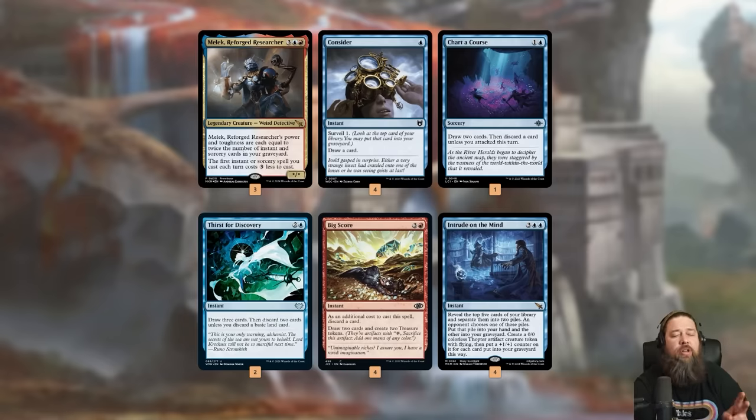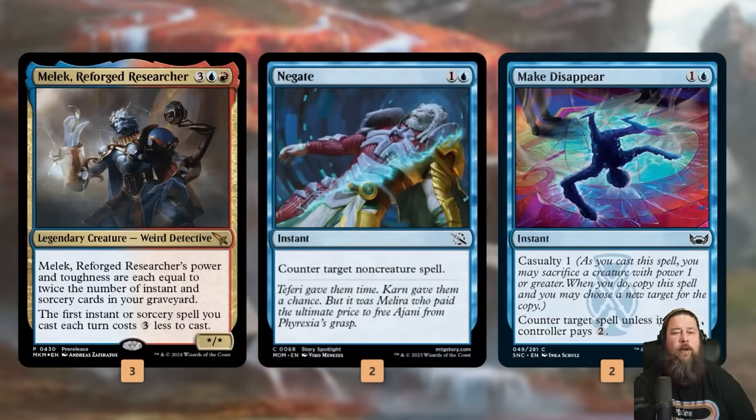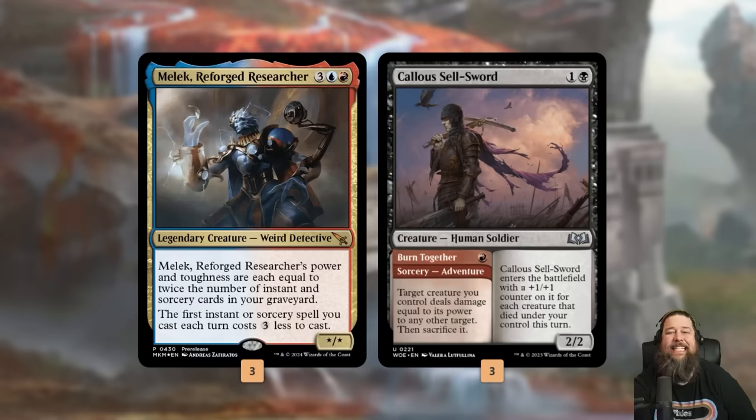These cards quickly stock our graveyard to grow our Malik, because the plan of our deck is actually pretty simple. There are two ways of winning. The boring way is to get a bunch of spells in our graveyard and then use something like Ill-Timed Explosion or Burn Down the House to wipe our opponent's board, then just attack with a 20/20 Malik and win the game. Burn Down the House, Ill-Timed Explosion, and Fading Hope also help us stay alive while we're getting things set up. We also have some counters to help protect Malik and slow our opponent down, but the real kill is the Malik fling. Our one other creature is Calus Sellsword, which we never actually cast as a creature — we play it for the Burn Together half, essentially a weird take on Thud, which itself is a sorcery-speed Fling. It allows us to sacrifice our Malik and deal damage equal to its power to any target.